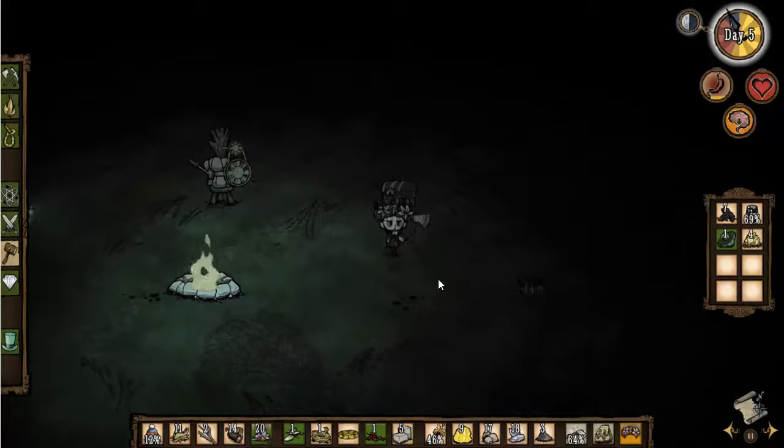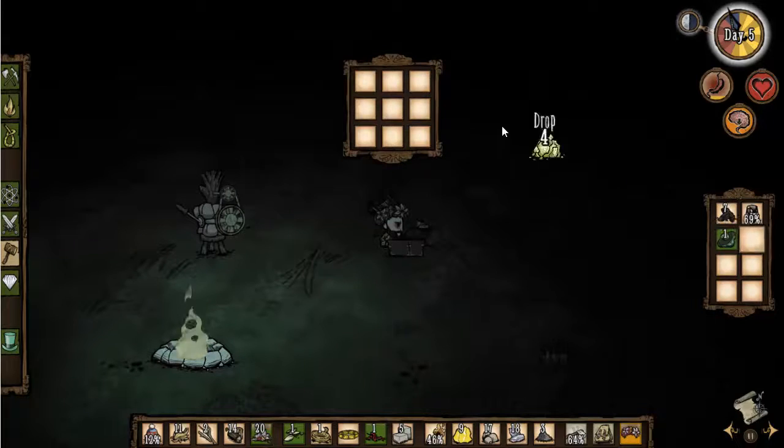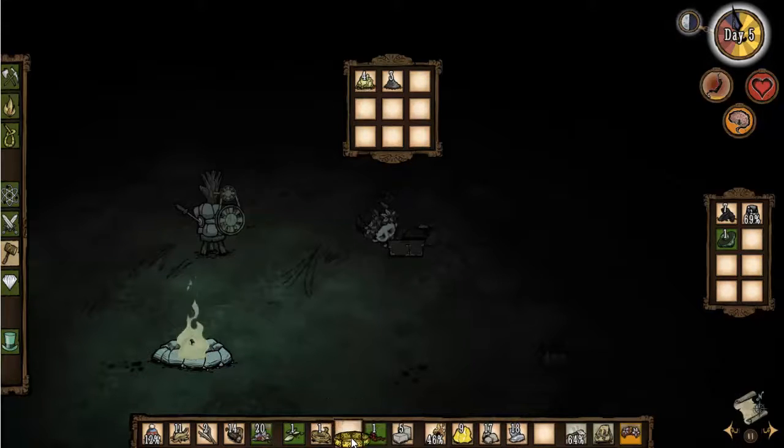I do have the niter - let's pick that up. Let's put a few things here in the chest that I'm not going to use - let's put the niter in there. The dapper vest - I wouldn't mind trying that and seeing what that's like. We've got the backpack on. Let's put the ashes in here because I don't know what they're for. Plenty of rocks, tons of flint. The ring thing - I might just leave that in here until I figure out what that's for as well.